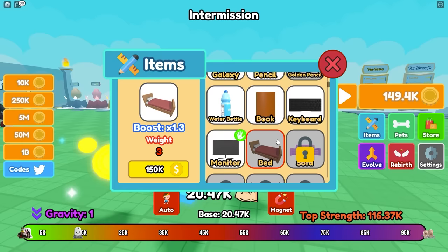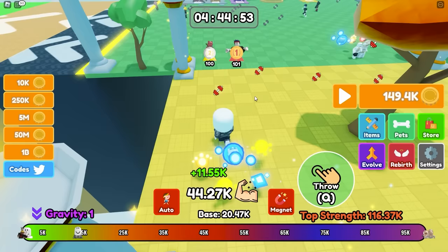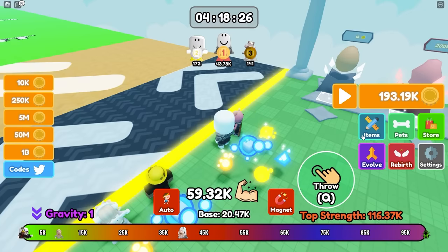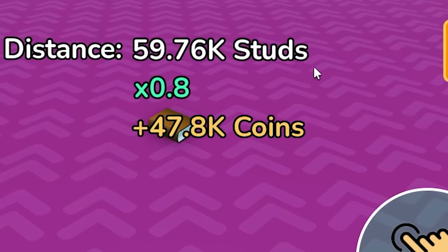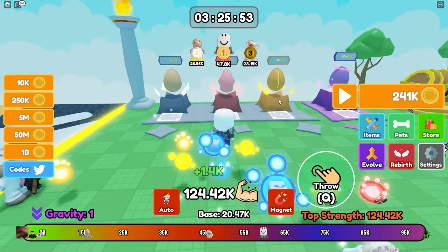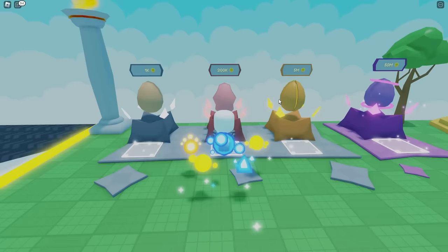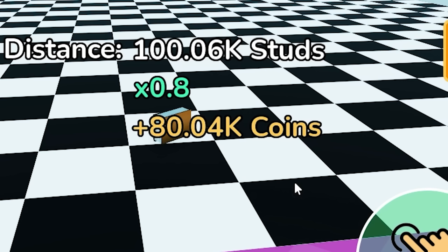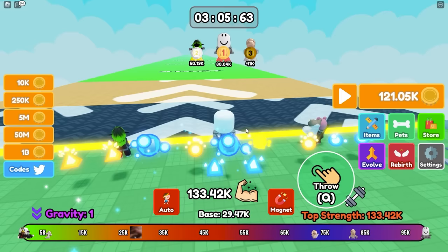I need about 500 more coins — give me my dumbbells. I'm a little bit stronger. Let's throw the monitor — 39,000, got me 43,000 coins. I think I need to go back and throw the book. The book gave me 47,000, so I'll stick with the book for a while. I need a lot more strength and I can also get another pet. Let's throw the book — 100,000 and 80,000 coins, very nice.